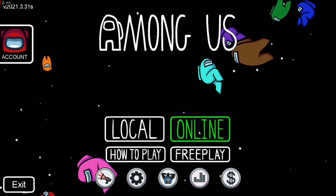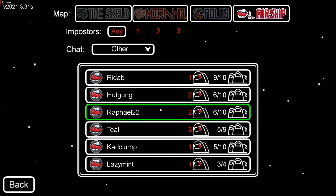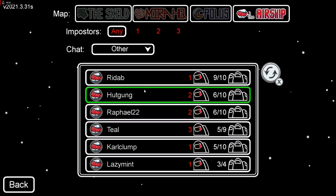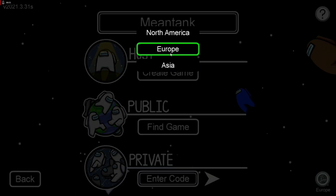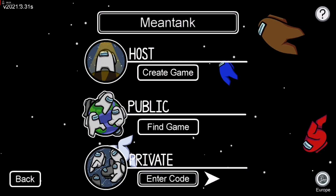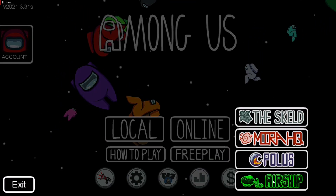What you have to do first is play the game and try the airship map at least a couple of times — maybe one, two, or three times. If it's still not working, then you have to go back and change the servers from Europe to Asia or North America. Then go back, click on free play, select the airship map.